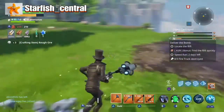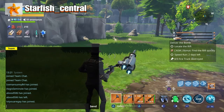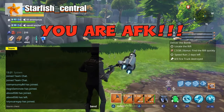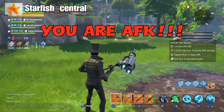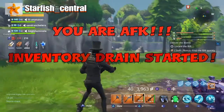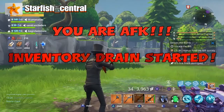What I propose for AFK players is pretty drastic, but something like this needs to be done. If a player is AFK for 3 minutes, a warning flashes up on the screen saying 'you are AFK' — and this includes those who have auto-run enabled and are just spinning around on the spot. Another warning flashes up 10 seconds later saying 'inventory drain has started.' For every second that the player is AFK, they lose 10 metal.